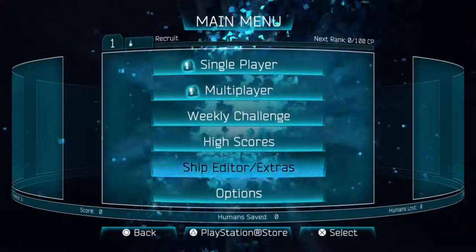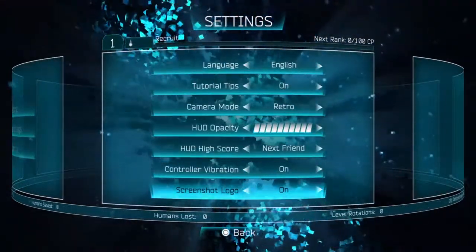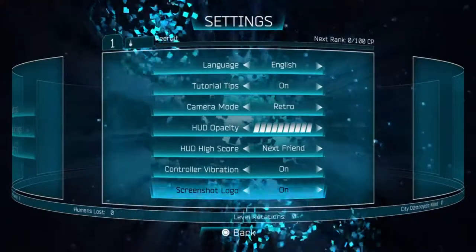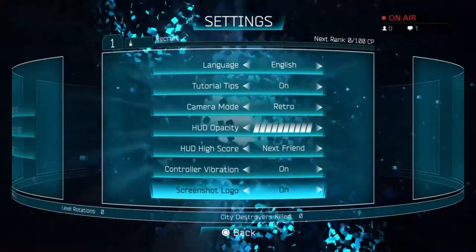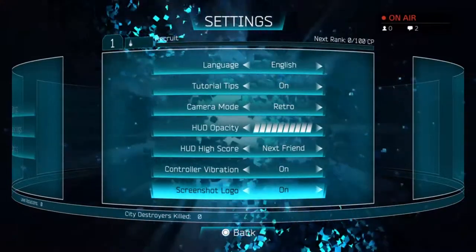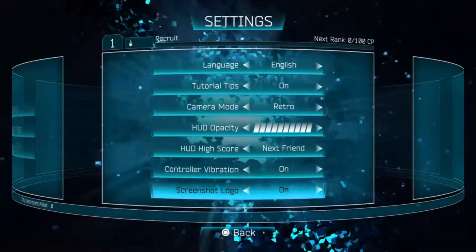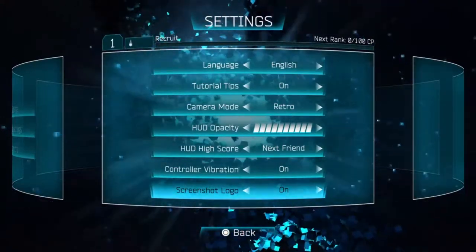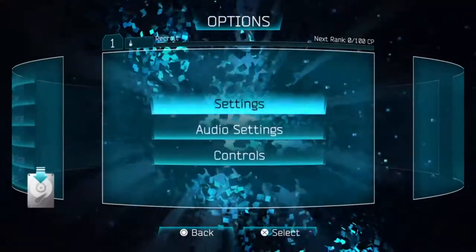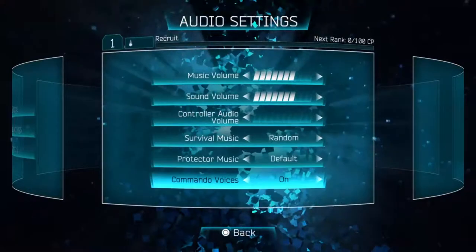First thing we can automatically see is there's new options. For the settings, we now have the screenshot logo because there is a photo mode introduced in the Challengers update which came alongside the Defenders DLC. The screenshot logo — I'm assuming when you take a photo it's just gonna leave the screenshot on the screen.